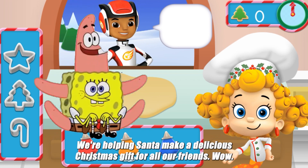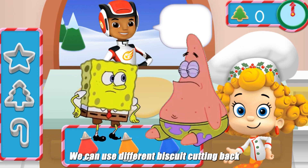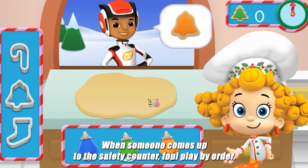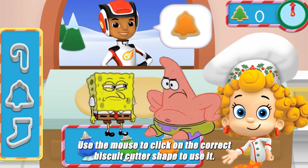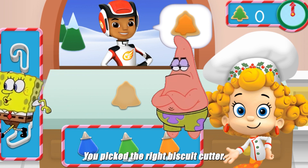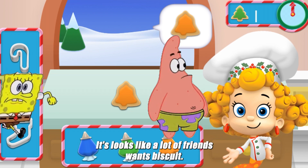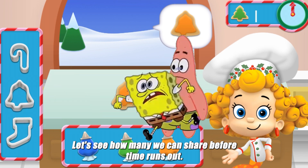We're helping Dima make delicious Christmas biscuits for all our friends today! We can use different biscuit cutters and bags of icing to give everyone exactly what they want! When someone comes up to the biscuit counter, they'll place their order! Use the mouse to click on the correct biscuit cutter shape to use it! You picked the right biscuit cutter! Looking good! That's the right bag of icing! It looks like a lot of friends want biscuits! Let's see how many we can serve before time runs out!